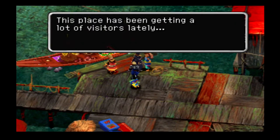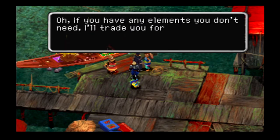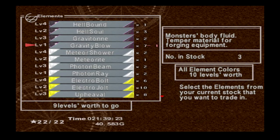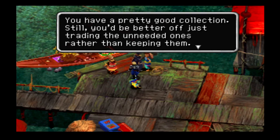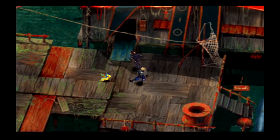A villager says this place has been getting a lot of visitors lately and isn't sure if that's beneficial. Another NPC offers to trade elements for materials. We have everything except humor — apparently we're not very funny. Let's go ahead and get some humor. We have a lot of elements, but I need to make sure we're trading for things we actually need.